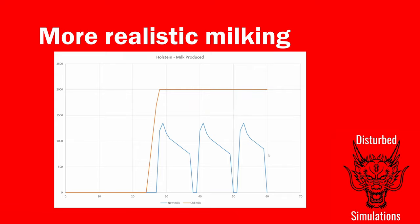First, what happens to the milk production? This is for Holsteins — they're the ones most people go for because they produce the most milk. The orange line is Maize Plus with the Animal Food Additions as you would download it. You can see that as cows have their first calf, they start producing 2,000 liters of milk a month, essentially forever.